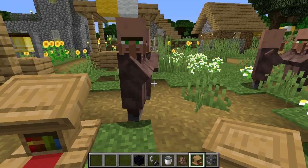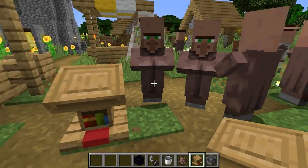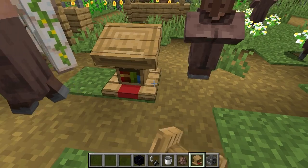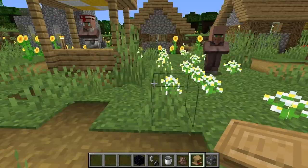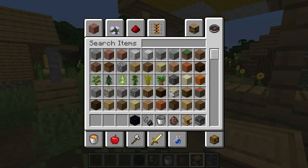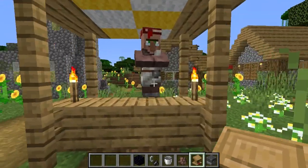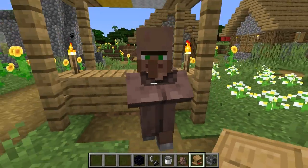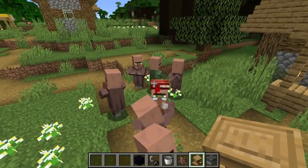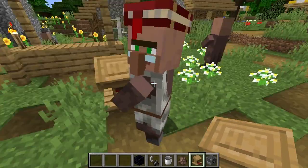If it's a lectern — the most valuable thing in my opinion — place it down. Librarian! You look at the trade, that's pretty cool but not what I want. So you try again, remove it, place it back. He got it — terrible trade. Place it back down, try again. Keep doing this until you find what you want. Feather falling three — okay, I like that. Then you leave it and move on to the next one.